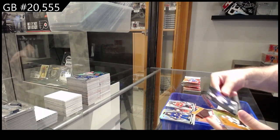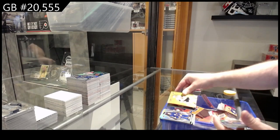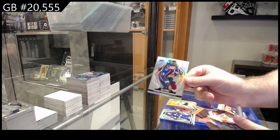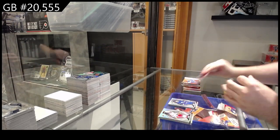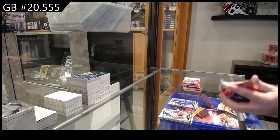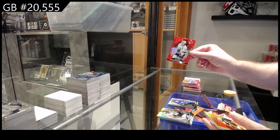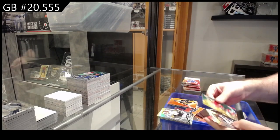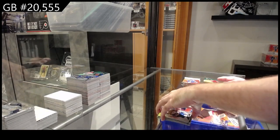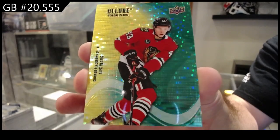Black rainbow rookie of Isemont for the Jets, color flow of Haze for Vegas, photo variant for the Avalanche of Macar, and a rookie Owen Power for the Buffalo Sabers. Red rainbow of Dino for LA, color flow of Grisly for Boston, rookie for Buffalo of Bureau, and numbered to 65 Vlasic for the Hawks.